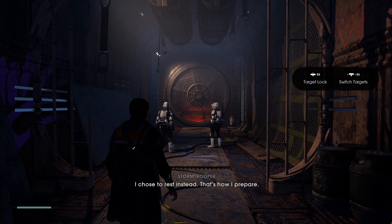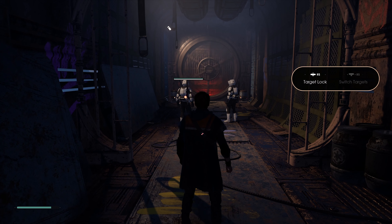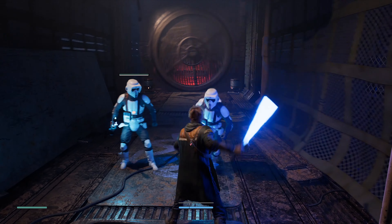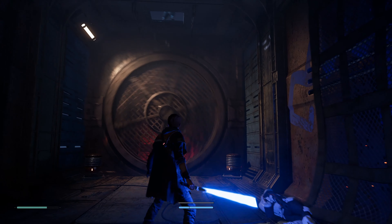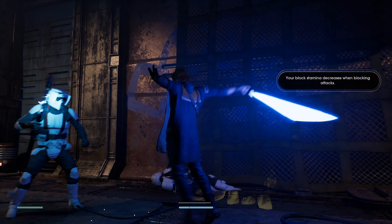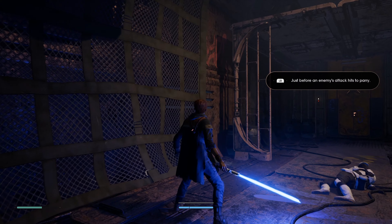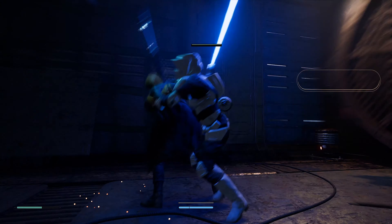Right stick — target lock. Right stick — switch targets. "Prepare for death." "Rest when you're dead, stormtrooper." "It's the Jedi! Stay back!" Okay, that wasn't bad. I'm not entirely sure where that guy came from, 'cause he was not there. Yes!